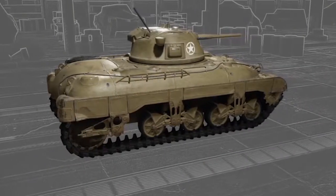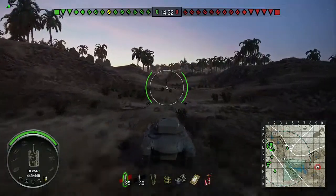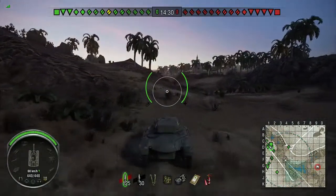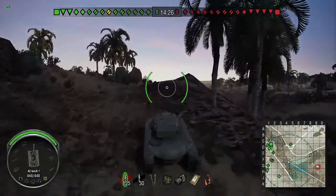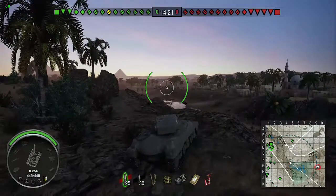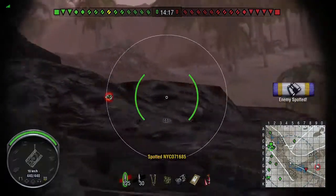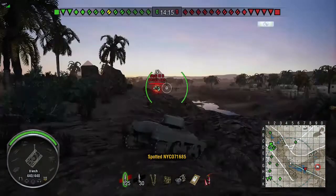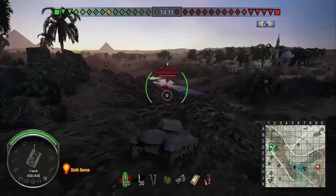So is this tank all about the gun? No, that's the beauty of it. Starting on Sand River, you can see straight away how much further out from the team we already are. Mobility is a massive factor for this tank, plus its camo rating — its light tank heritage coming through. It has a 360-metre view range, the highest out of all tier five mediums.